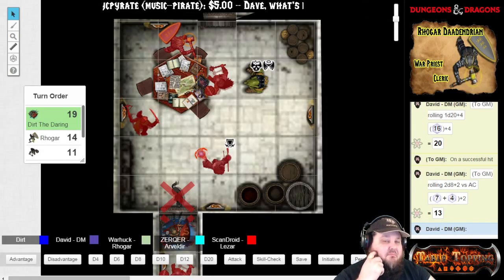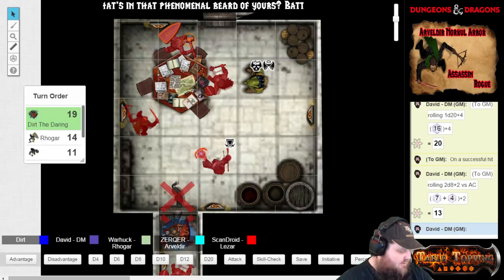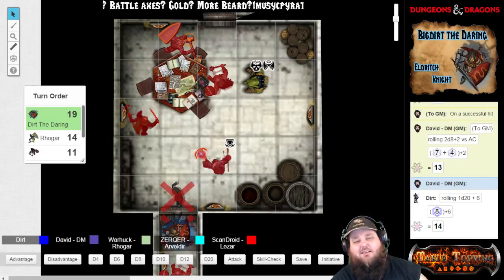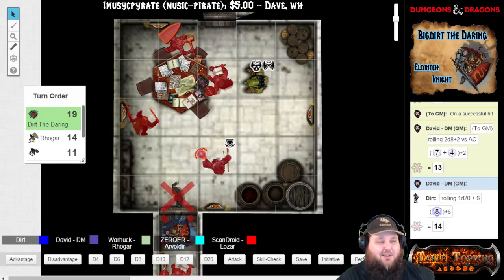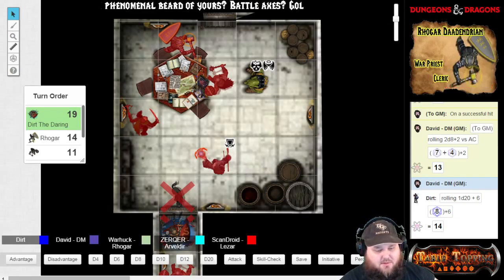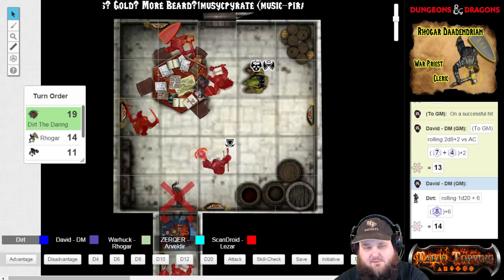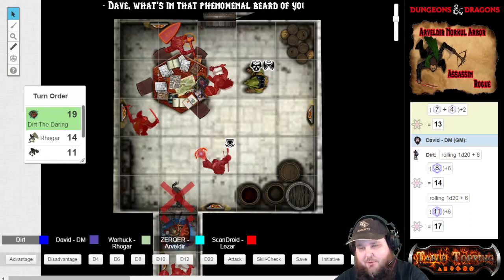The bugbear directly in front of me — I look at him and I say, 'I will feed my wolf your heart.' And he replies, 'Your wolf is dead, you petty human.' I take a swing at him — 14 versus armor class. Do you not see that quivering lump of flesh behind you? That is a miss. Alright, I'd like to use my action surge and do another attack. 17 versus — that is a hit.